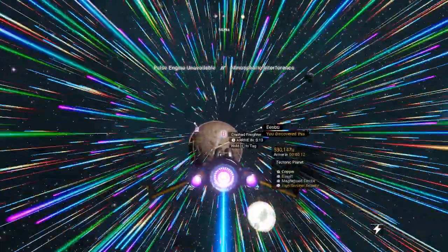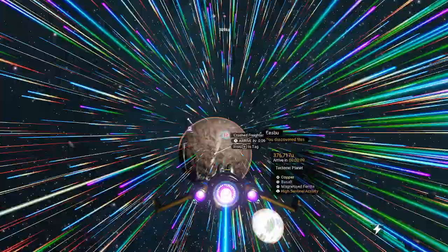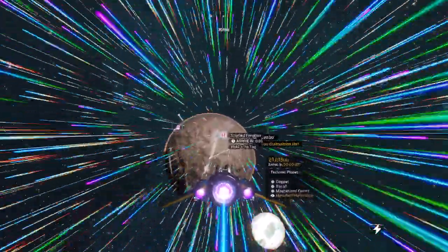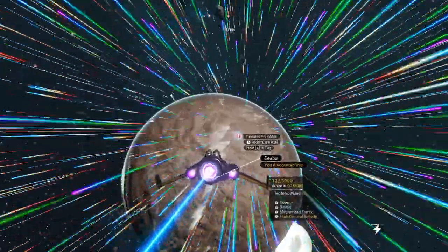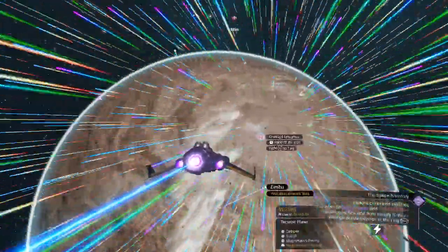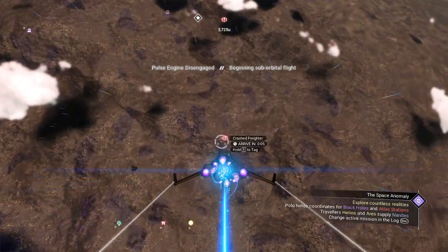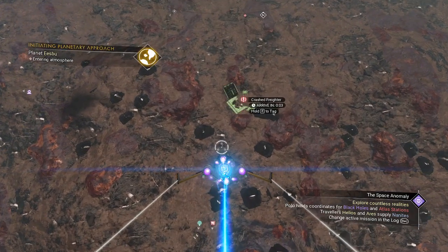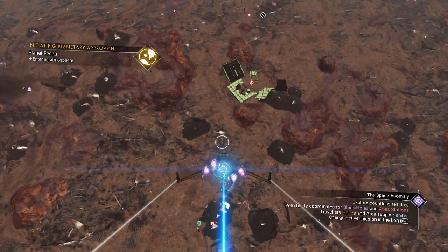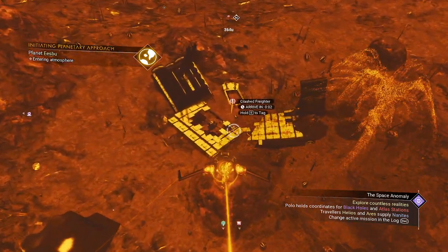We're off to the freighter crash site on our tectonic planet. Hey, it's got basalt here — that's interesting, an actual item you can mine. That's pretty cool and good to know about my own system, because they changed that in 4.0 — I think you couldn't get it from anything else anymore. All right, Brian, we're putting your message to the test here — let's see what happens.